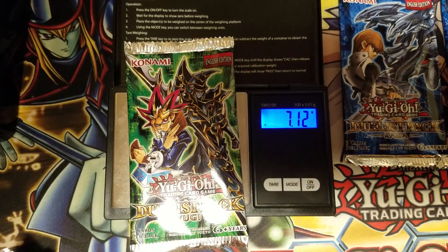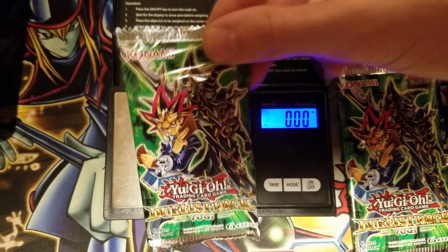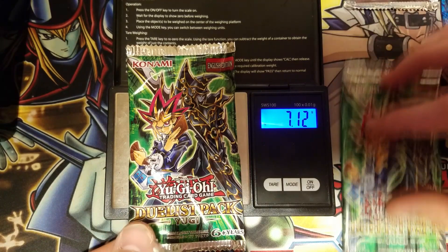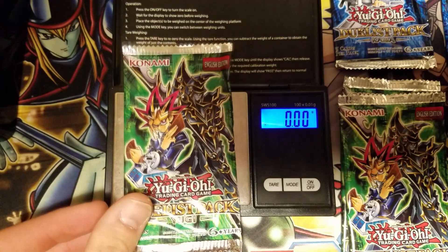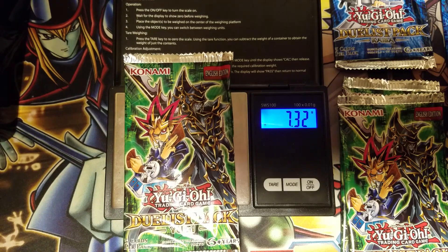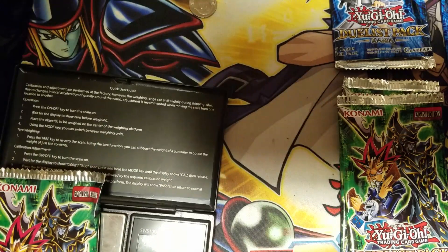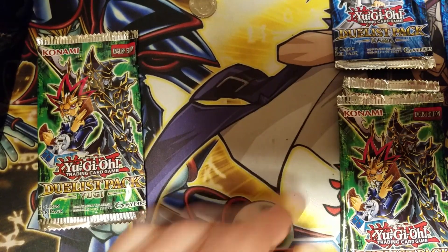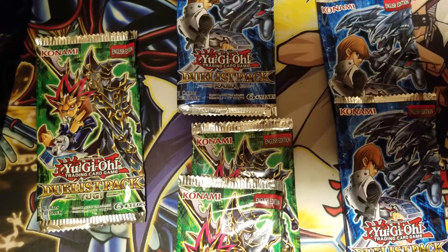Moving on to the Yugi packs. This one is also 7.12, so we're going to put that in the same category as the heavier Kaiba until we confirm or deny if that is going to be the trend. We're also looking at a 7.12 for the second one — I'm going to separate them out a little bit. And now for the last Yugi pack — significantly heavier, at 7.33. That is the heaviest pack we've had so far. So on the spectrum, the Duelist Pack Yugi here is by far the heaviest, the two Yugis and one Kaiba are in the middle, and the two Kaibas are the lightest.